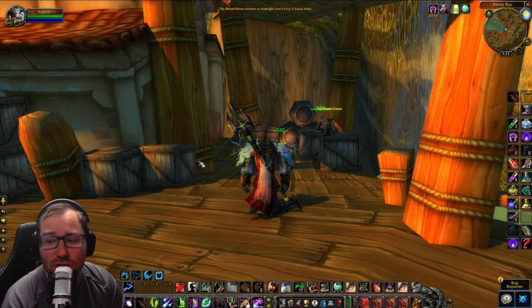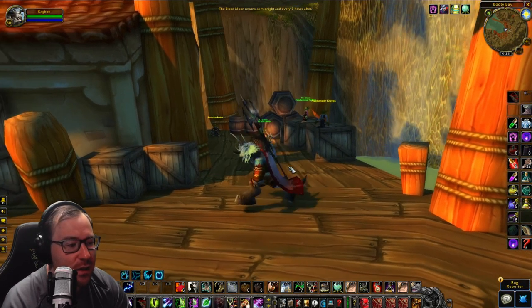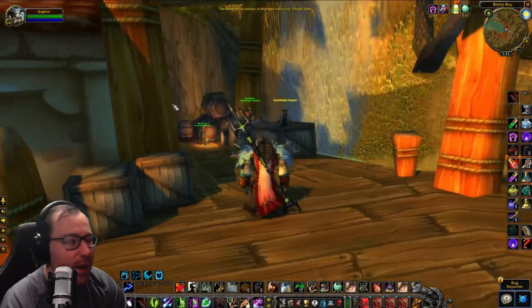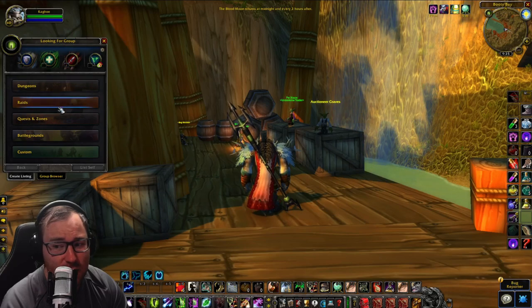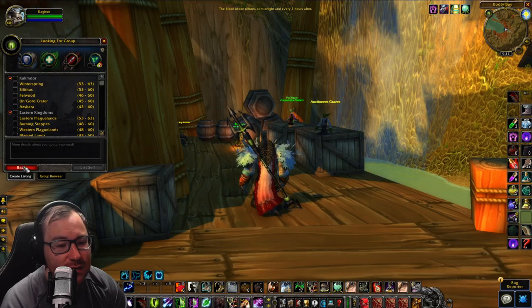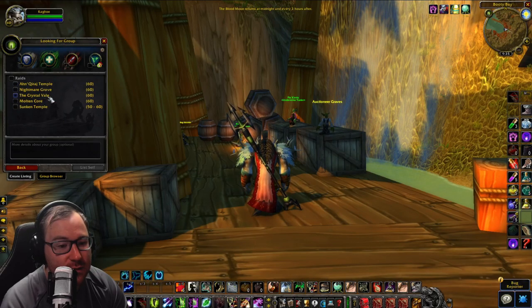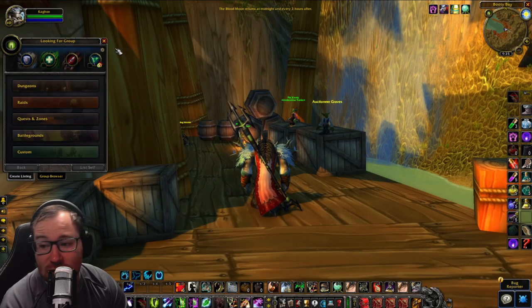I am here in Booty Bay on the PTR just messing around and finding things to show you. Over at the Tarnished Undermine Real vendor, just outside the Booty Bay Port Authority. Also, the Looking for Group tool is available here on the PTR - I'm not sure if they're going to bring this forward into SoD, but it's pretty cool. It has Emerald Grove, AQ, Crystal Veil, Sunken Temple, Molten Core - the SoD stuff is all in it.